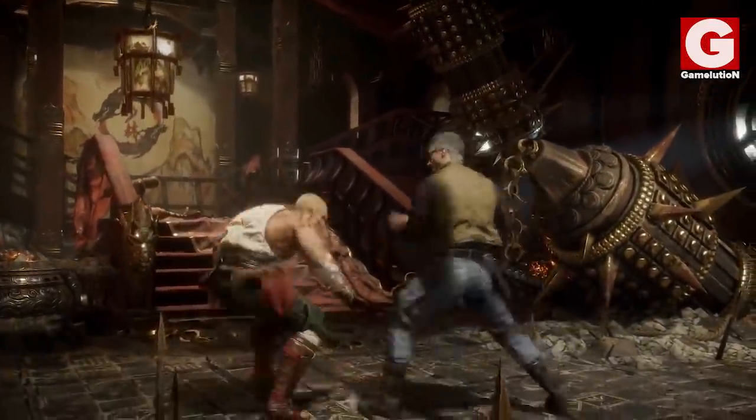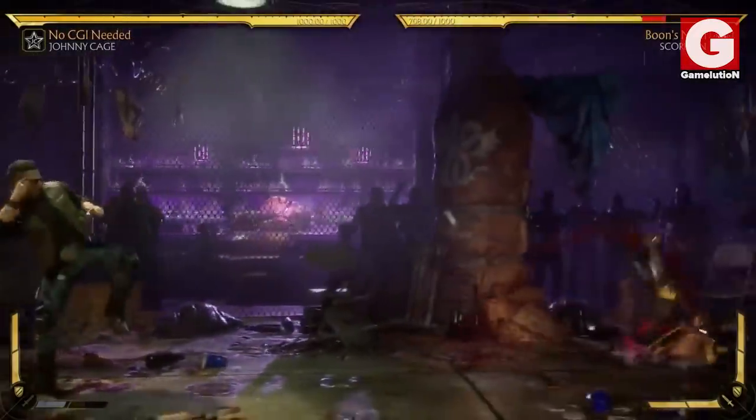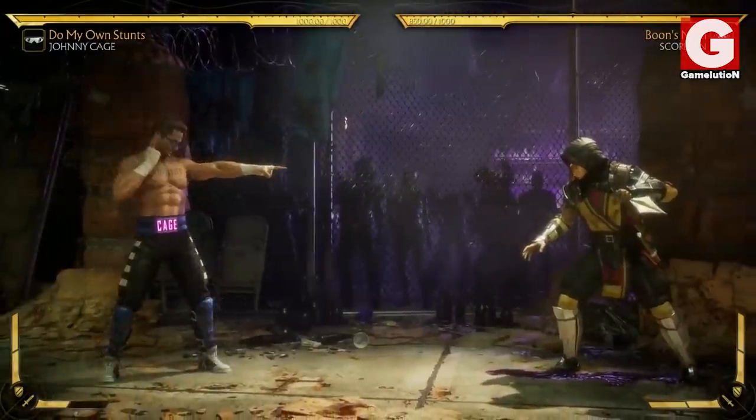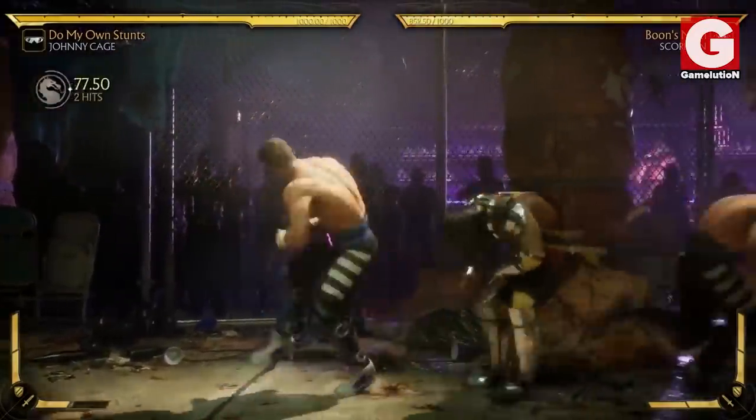What really called my attention are the new moves, which make Johnny Cage possibly the best fighter to choose when playing online. The first one is the stunt double charge, where Johnny summons his double to punch his opponents or grab them from behind so that he can begin his own combos.